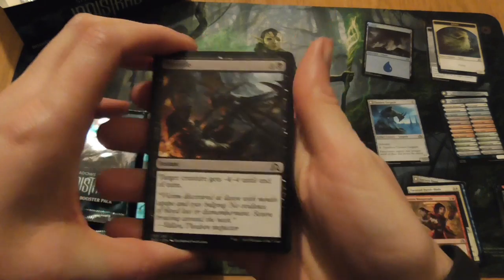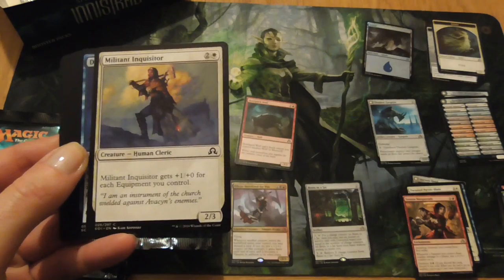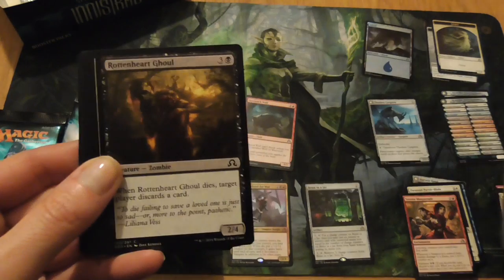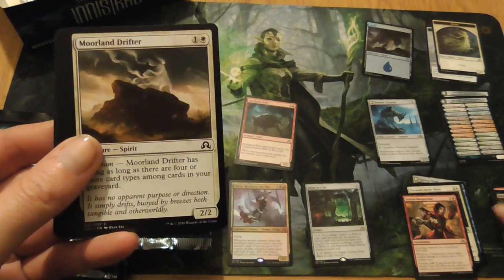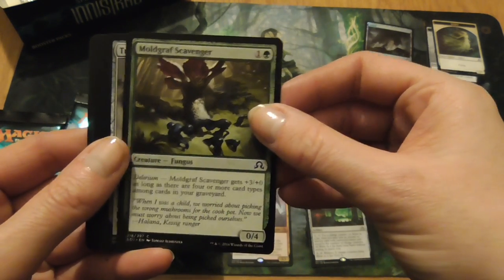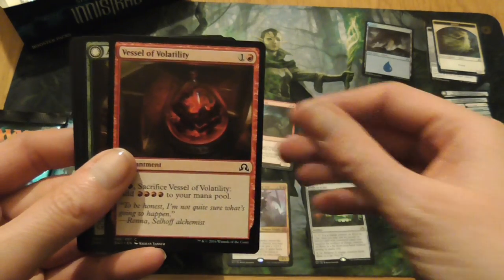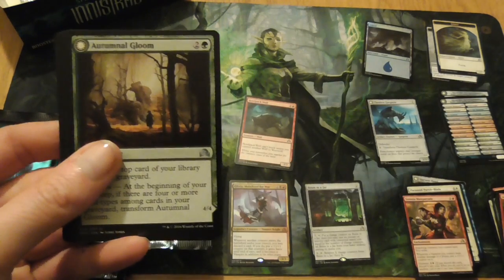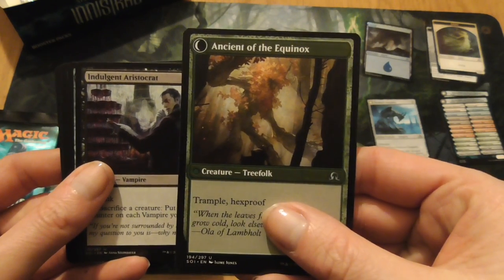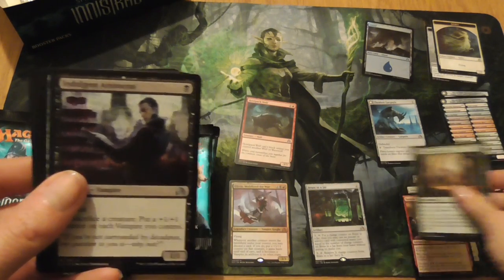Don't forget you can just pause the video if you want to have a closer look at any of these cards. Throttle, Militant Inquisitor, Deny Existence, Rottenheart Ghoul, Moorland Drifter, Moldgraph Scavenger, True Faith Sensor, Vessel of Volatility, Autumnal Gloom, which turns into Ancient of the Equinox. Uncommon.